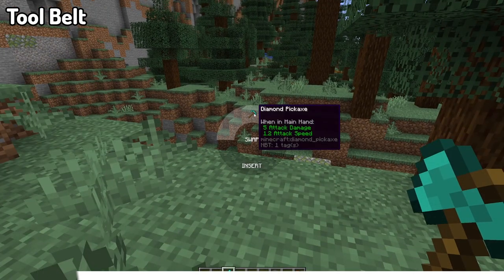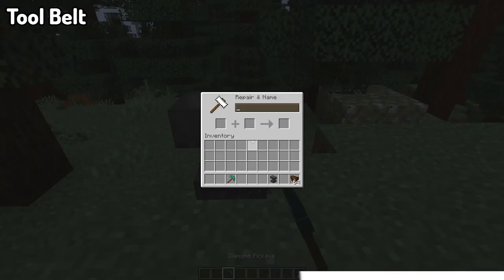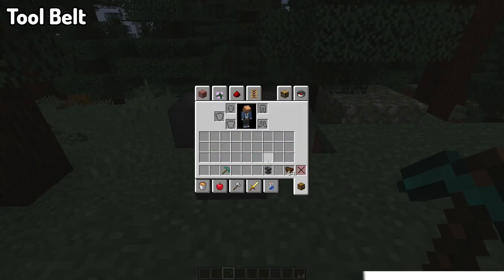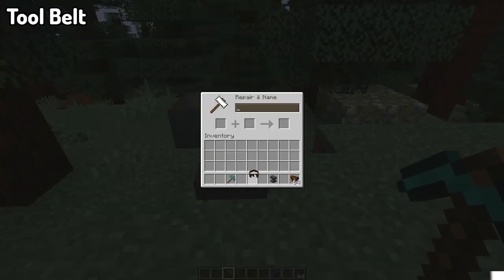We've got the Tool Belt mod. The Tool Belt allows you to quick-swap between a set of tools, depending on how many you have in the slots inside the tool belt. By default, the tool belt has two slots in total, but by using patches you can add more slots in order to have more tools available to quick-swap between.